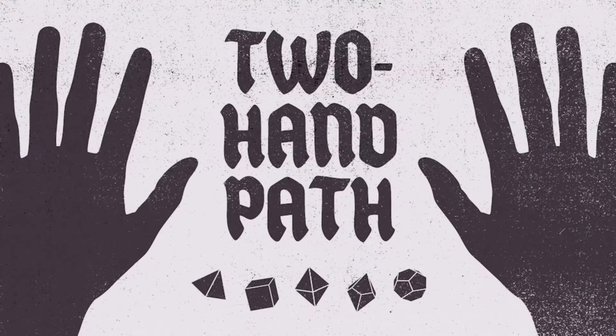Next up is Two Hand Path. It says 'draw power-ups right onto your mage's hands in this solo roll-and-write dungeon crawler.' At first glance I thought it didn't look good at all, but as I read about it, it really seems like it might be fun. It comes with 24 different pages, and you can get the print-and-play option for nine dollars or fifteen dollars for the book.